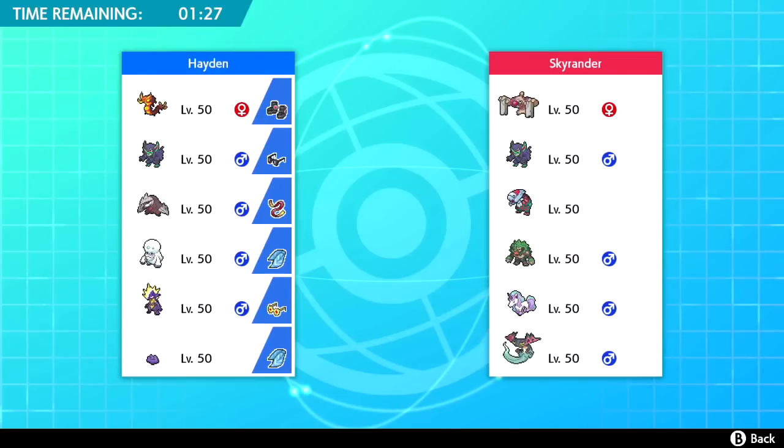He brought Conkeldurr — I've not played against one of those yet. He also has a Grimmsnarl of his own, Dracovish which is extremely scary, Rillaboom, Galarian Rapidash — which is funny, I haven't played against one of those either — and Dragapult. Quite the scary team overall.